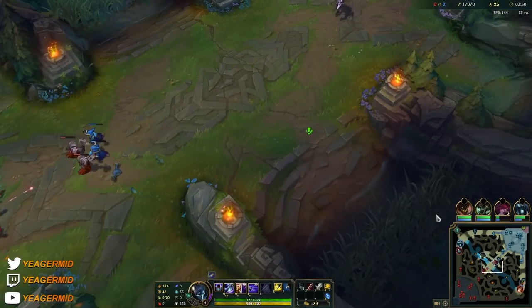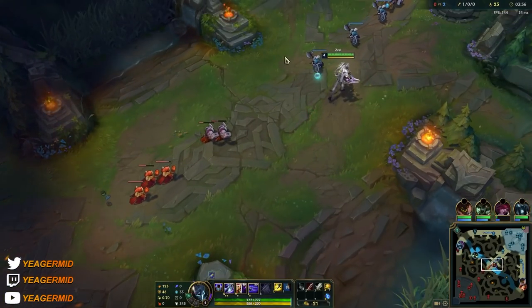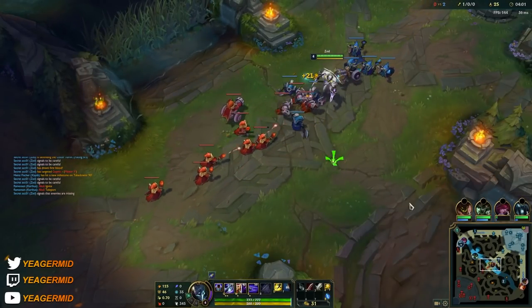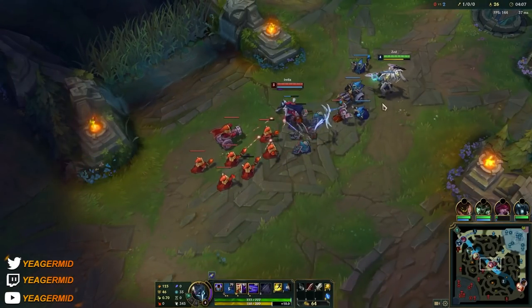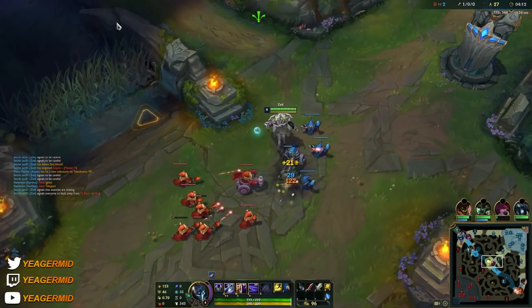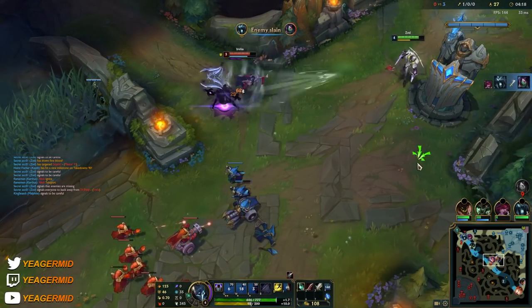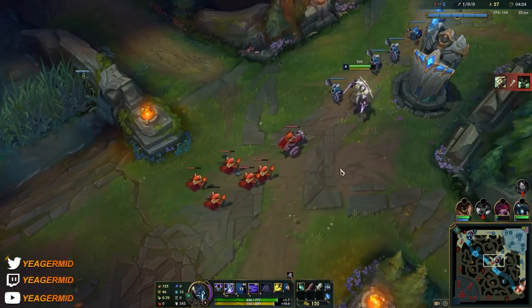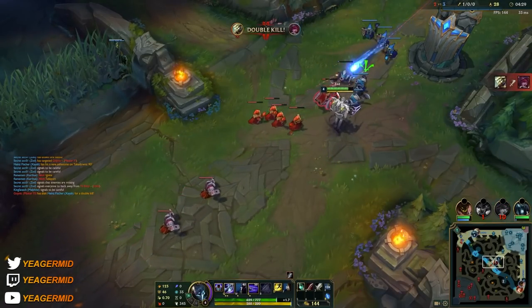Your W-E-Q combo doesn't deal that much damage at level 1 when you only have one point in each ability. As you start getting more points into your Q, that's when it really starts hurting. When I play against something like Orianna, I try to predict where she's going to move — we know she's going to Q towards the minions. So instead of aiming on top of her, I try to aim on top of her low HP minion, and then it's a lot easier to hit her. But remember, to get the maximum damage, make sure there are no minions in front of the enemy champion so they don't lower the damage of your Q.